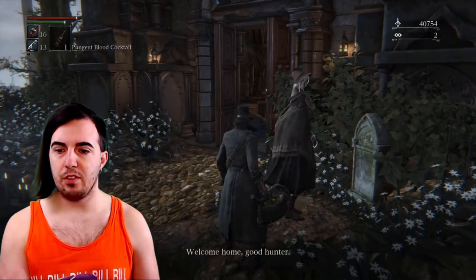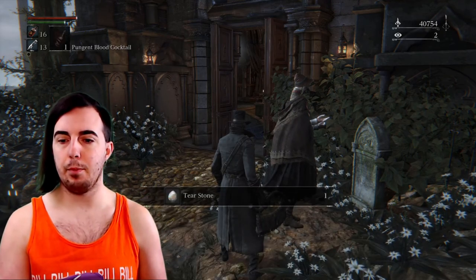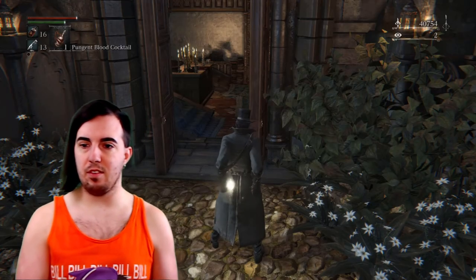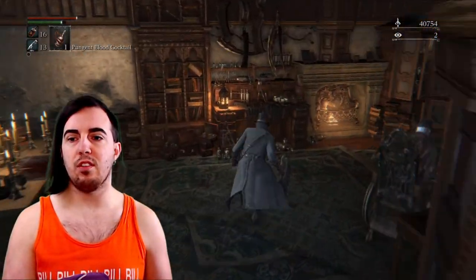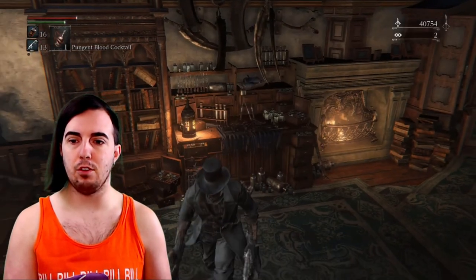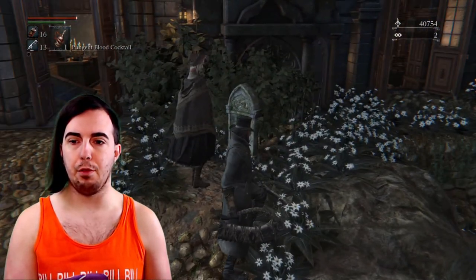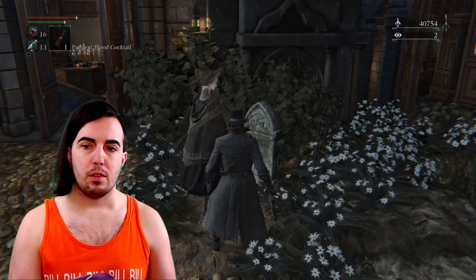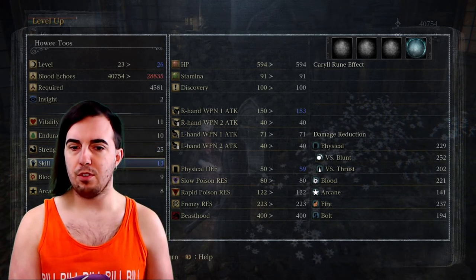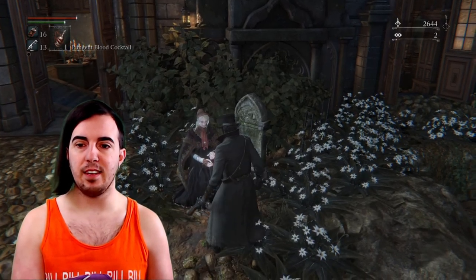Then go find your doll. This is an optional thing you can do if you want just a little bit more survivability: get the tear stone and smash it. This is going to go into your gun slot if you have the shards to level up your pistol. If you don't have them now, you will after Vicar Amelia. It's completely optional, but it gives you a slight bit of health regen. All these points are going to go into skill, leveling us up to a nice healthy 18 skill.